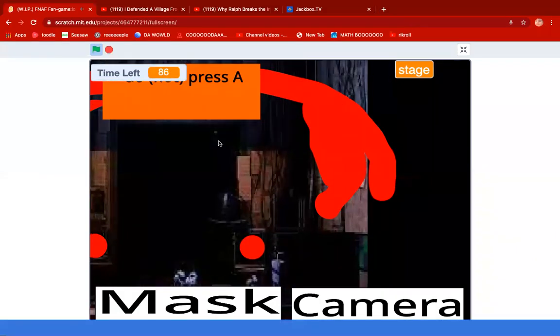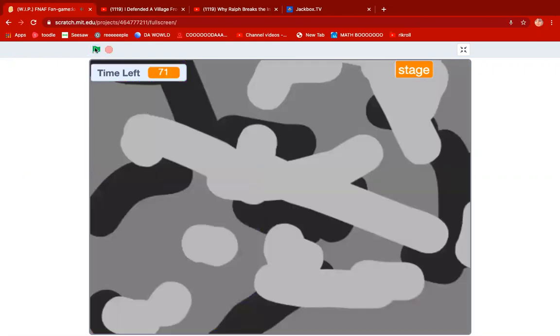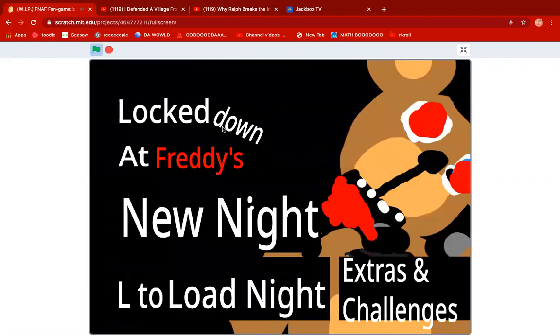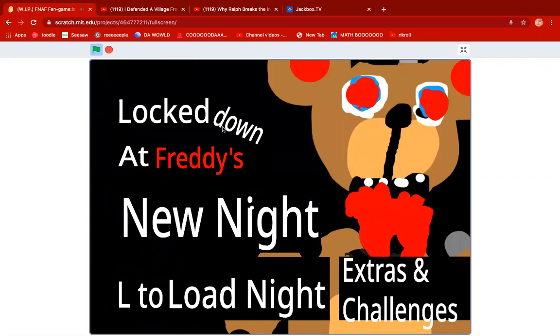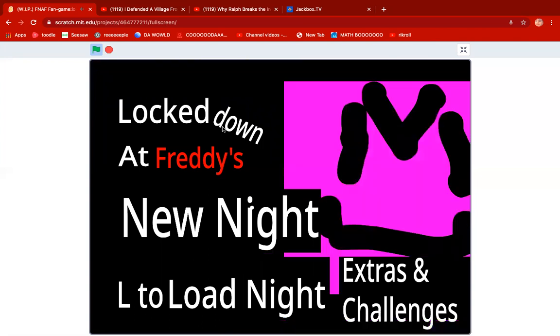Now let's get on to the story. So in the story, there are two animatronics: Freddy and Bonnie. If you activate toy night, it's Toy Freddy and Toy Bonnie. You have to survive. I got jump scared by Bonnie — oh no. So they're trying to chase you. They start at the stage, they go to the dining room. Freddy will go to the Freddy hangout to the left, and Bonnie will go to the Bonnie hangout to the right.